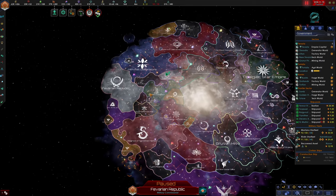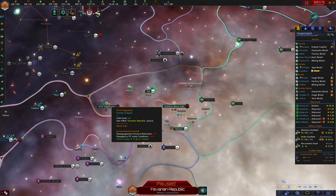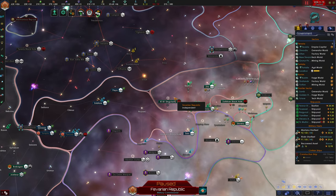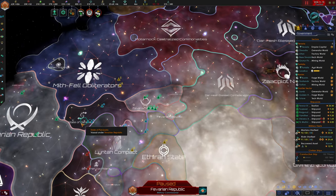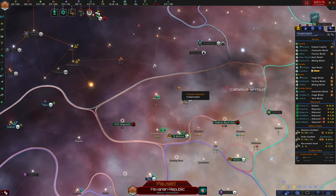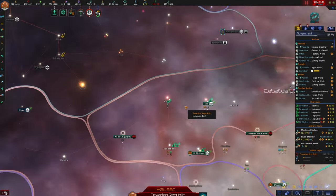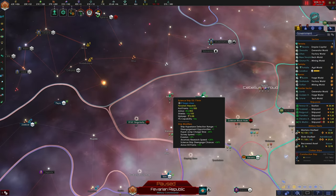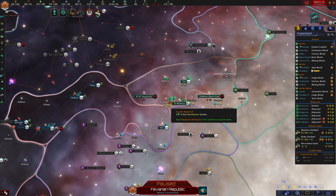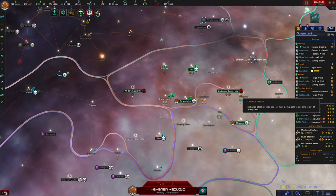Hello everybody and welcome back to Stellaris. I've done a couple things off camera since our last episode. I've reverted back to owning the singularity system because I found a better way of granting the rest of this territory to the state of Panaxala without giving up my claim on the Elgate system. Instead of giving this away to them, I'm going to dismantle my starbase in the Venus system, leaving it open so hopefully they'll construct a starbase of their own and once it borders systems like Zandaban, I can start granting away the rest.